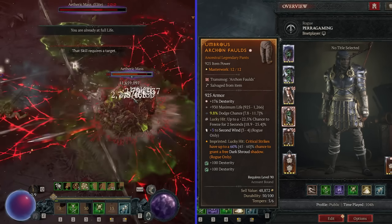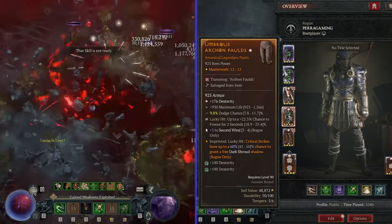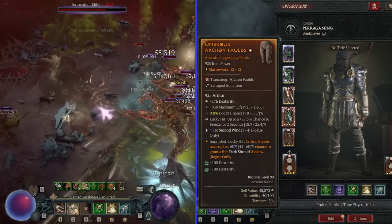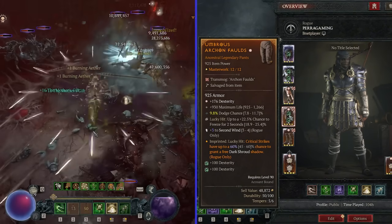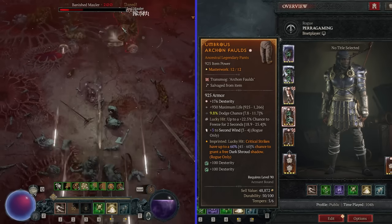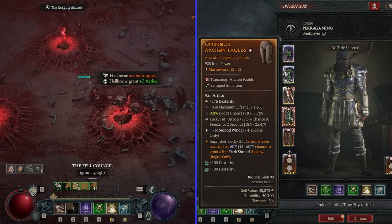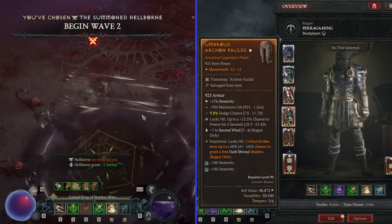For second priority on gloves, try to look for a decent crowd control roll, as we'll use the Creeping Death Aspect. For the pants, for the regular Uber setup it's the Umbrus Aspect all the way - this is to spawn Dark Shrouds and makes you not die. For the Immortal setup, you'll be actively pressing Dark Shroud and having it on your bars, so grab the Concussive Strikes Aspect instead. Either way, Second Wind ranks are just too good, so get that - it will provide you with massive barriers.